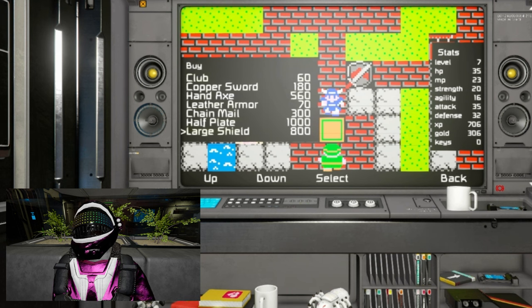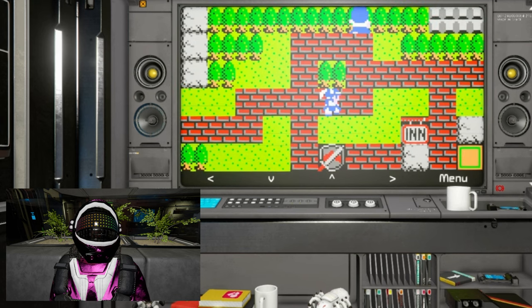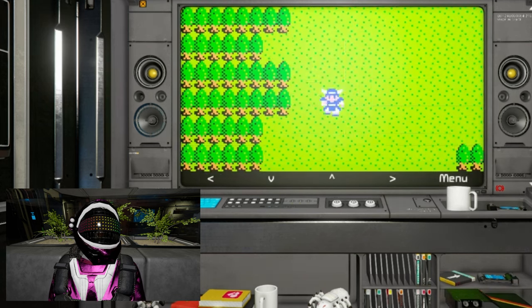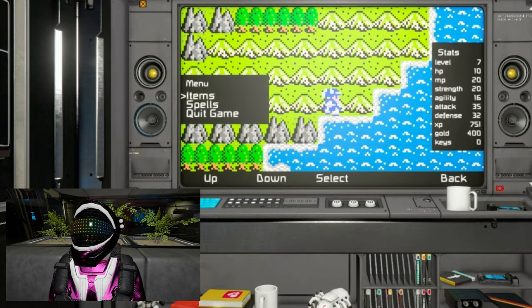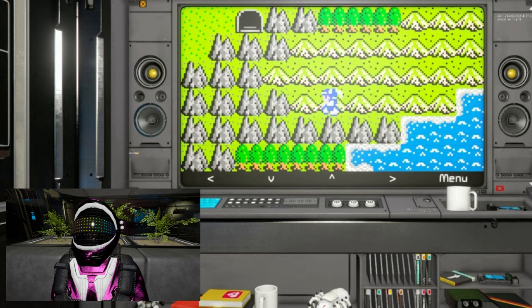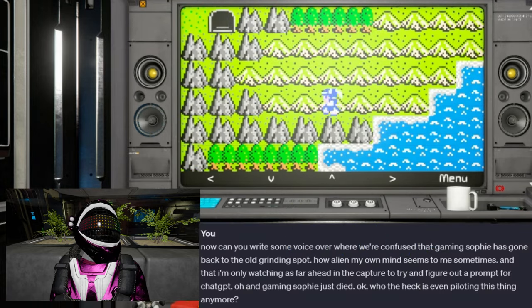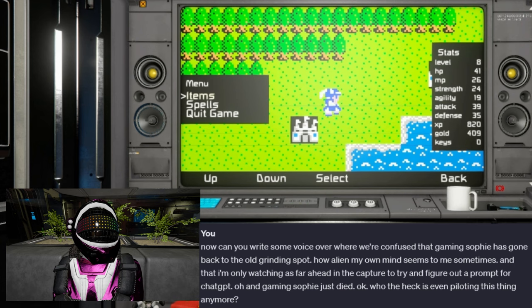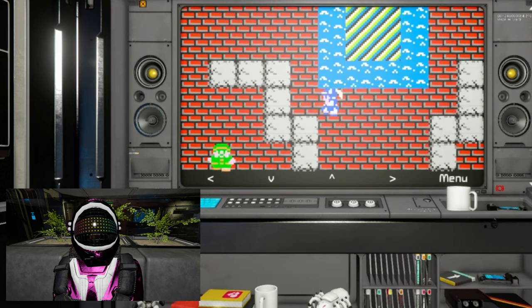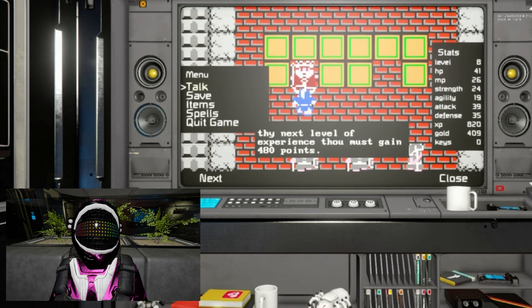It looks like the large shield for 800 gold might actually be the next target for the gold grind. Gaming Sophie has unexpectedly reverted to the old grinding spot — isn't it just fascinating how our own minds sometimes feel like alien territories? It's as if I'm watching this play out from a distance, trying to decipher the prompts and cues for ChatGPT while wondering who's even steering the ship. And just like that, gaming Sophie takes an unexpected turn and — a sudden demise in the game. Onward we go with a sense of bewilderment and curiosity at the helm.